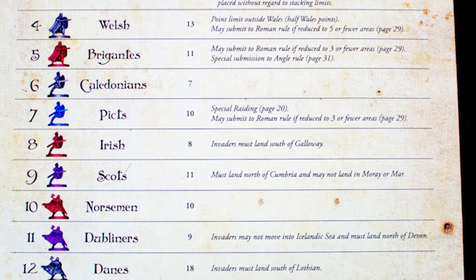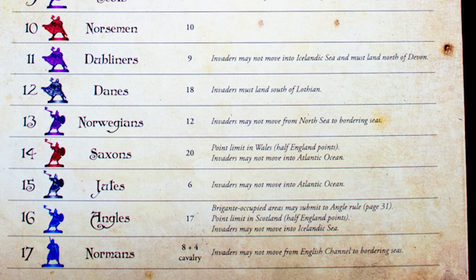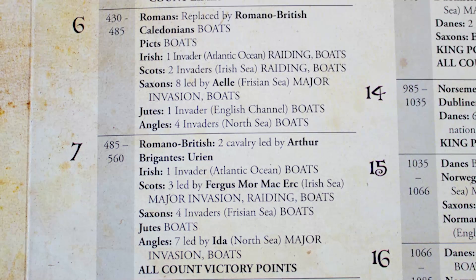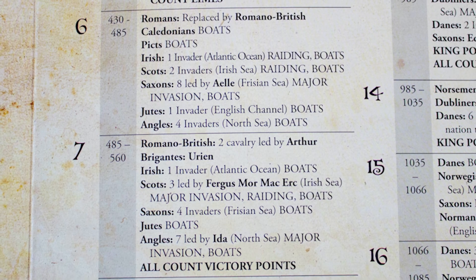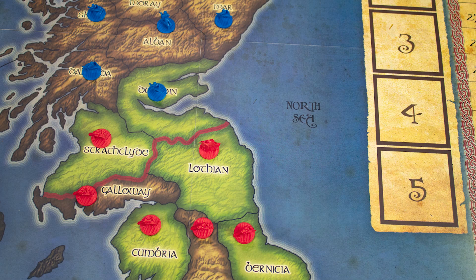While there are four players, each will control multiple of the 17 different factions in the game. Over time they activate in the following order, starting with the Romans and ending with the Normans. Check the current turn in your faction to see if any new units turn up and what special rules impact you this turn.